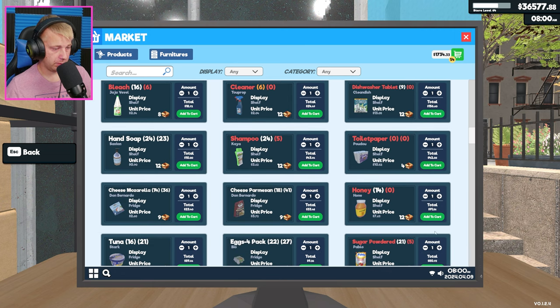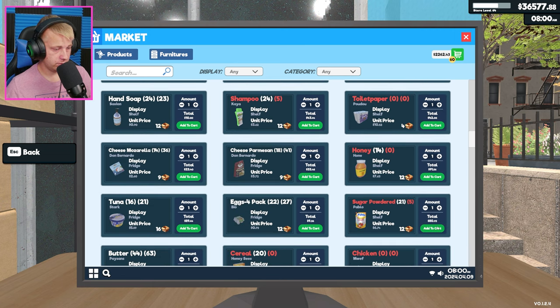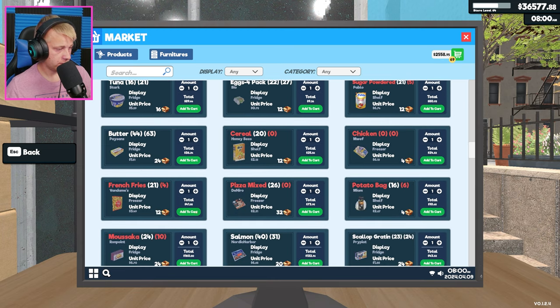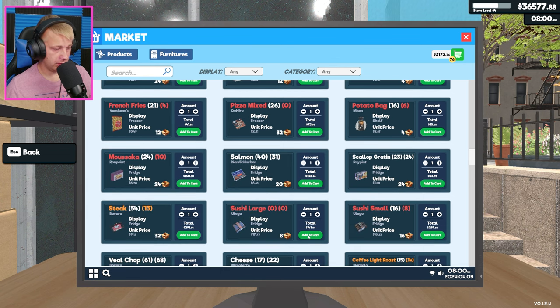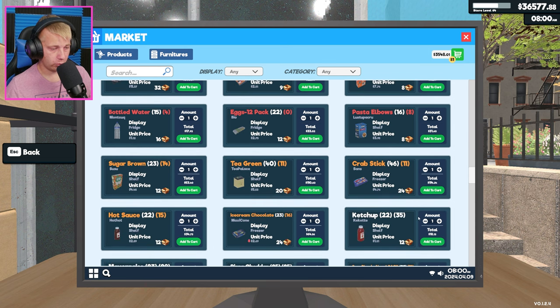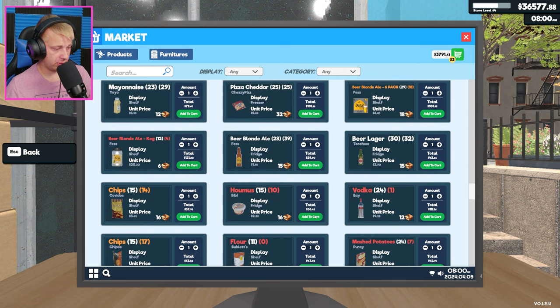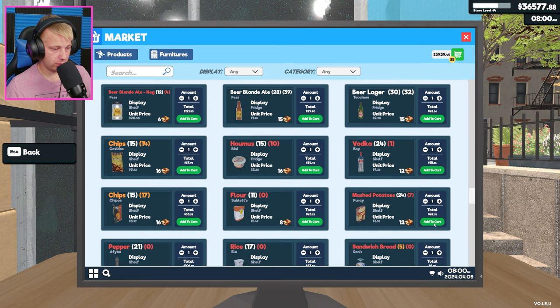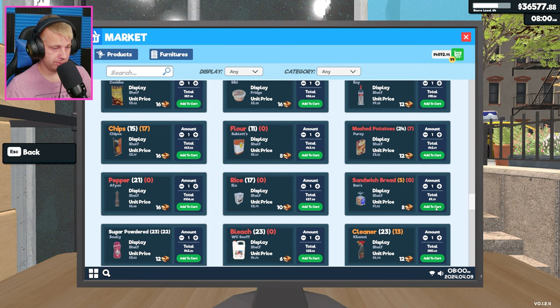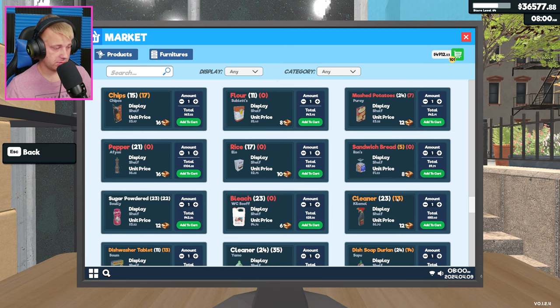I think we might end up switching over to not having the whole strict organization, because at this point we really don't need it. As long as we can just get the items in the store and have enough throughout the day, that's all we really need. We are completely out of toilet paper, completely out of chicken. Our supply of things is just getting absolutely wrecked. We are completely out of large sushi. We have 101 items in our cart — this is insane.